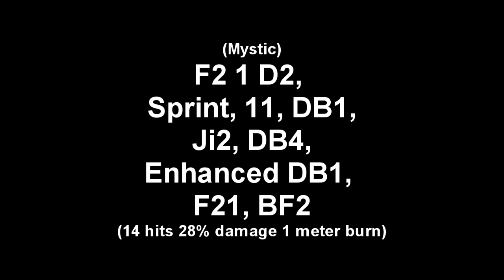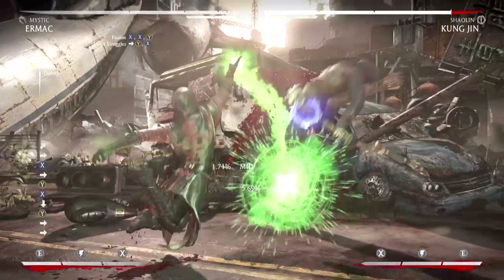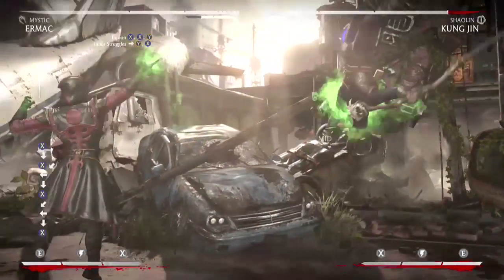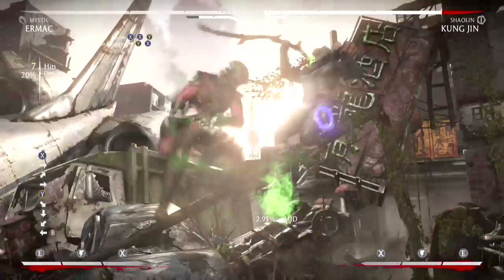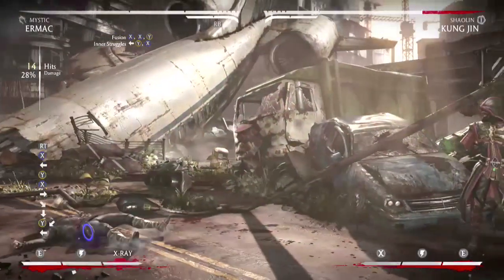Just like the last combo you want to start off with your F2-1-D2. Be ready to sprint when Ermac is in the motion of his uppercut. Catch your opponent, hit him with a 1-1, then hit your down back one. Jump in the air with your 2, hit your teleport, your down back 4, and on the way down be ready to enhance your down back 1. And from there it's a grand slam.